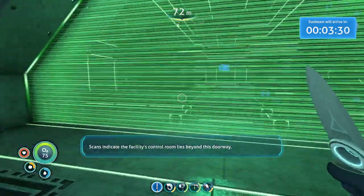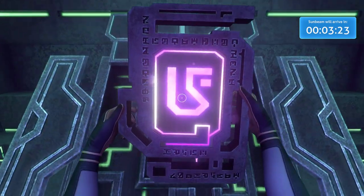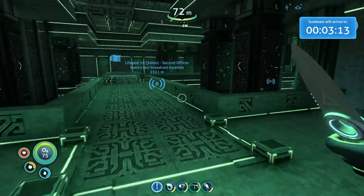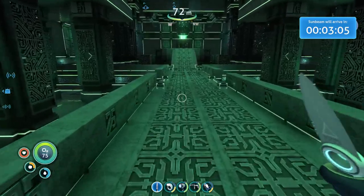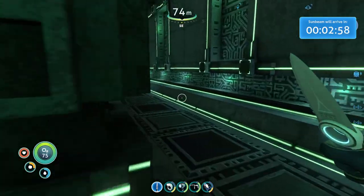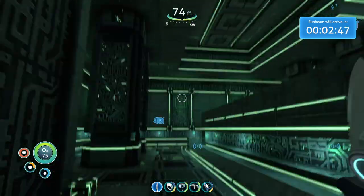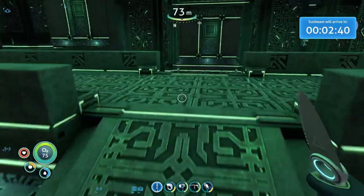Scans indicate the facility's control room lies beyond the storeway. What the hell is this? Just wandering around. It's a very cool design but it doesn't seem to be very efficient — there's a lot of wasted space here, guys. I don't see any chairs. I haven't seen one bathroom yet.